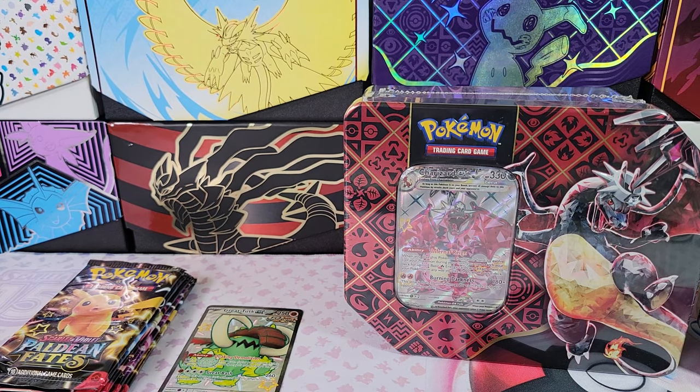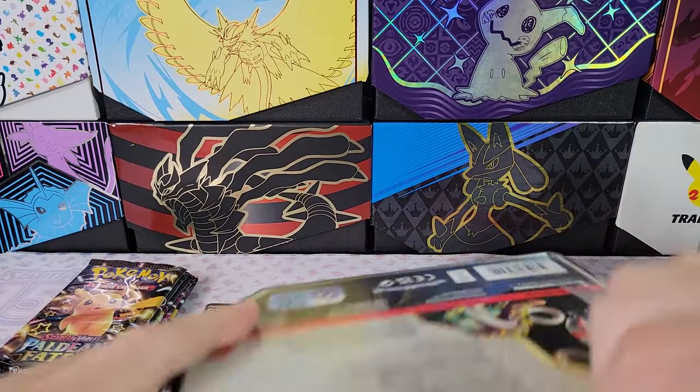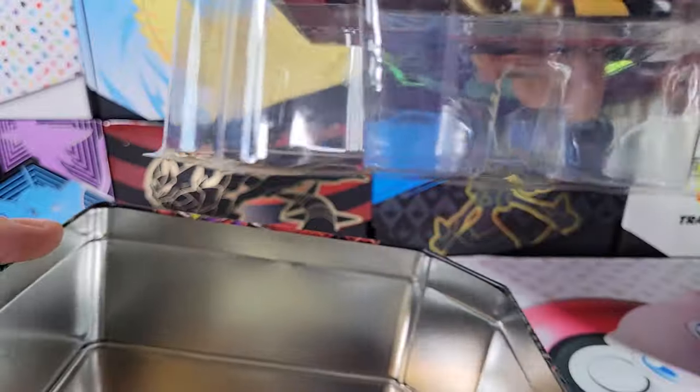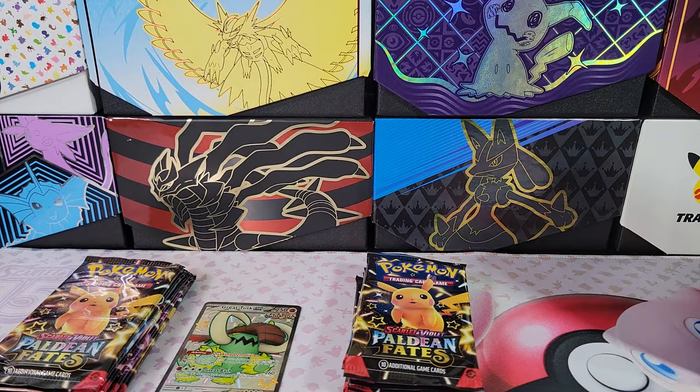I'm going to toss this stuff off to the side. Charizard, you're up. This one's kind of a cool tin — I might actually keep this tin. The tins are kind of strange because if you look inside, it's got this thing inside but it's almost entirely empty space. I'm not sure what the intent of these tins are — if they just want you to toss cards in there or what.